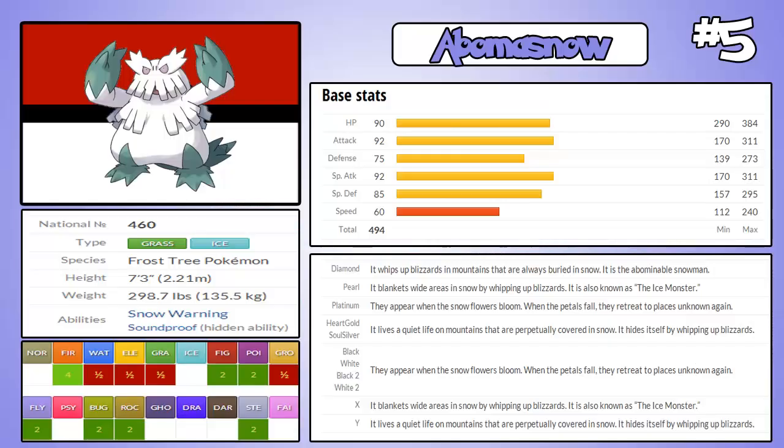So for number 5, we have Abominus Stone. Abominus Stone is quite — it's just one of these Pokemon where when I first got Pokemon Diamond and Pearl, I was looking through the Pokédex just to see what Pokemon were actually in it, because I heard there's new Pokemon. I was looking for it, and I saw Abominus, and I was like oh my god, I have to get myself one of these. So I literally went through the whole game, and I finally found a Snover, and then I evolved it into Abominus Stone, and I was like oh my god, I finally got Abominus Stone.